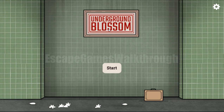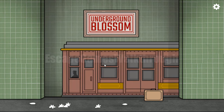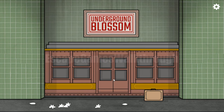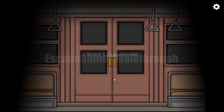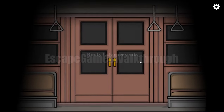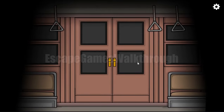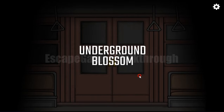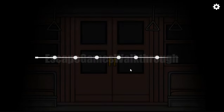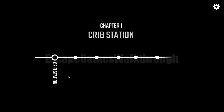We are playing Underground Blossom by Rusty Lake, and it's the light version — only the first two chapters. Let's begin and travel with the Underground Train. Rusty Lake presents Underground Blossom, and we are arriving at the first station. The station is called Creep Station.